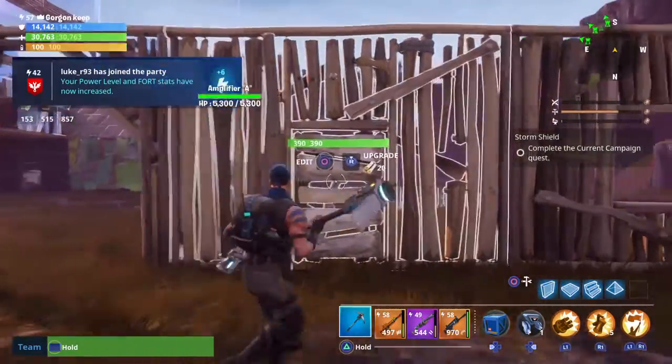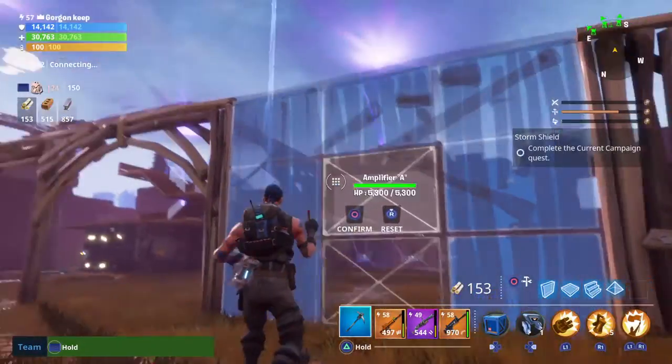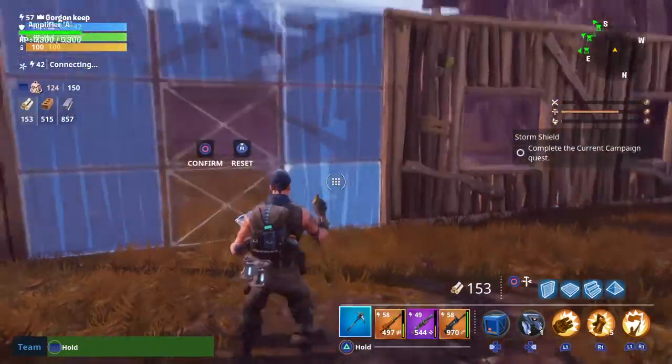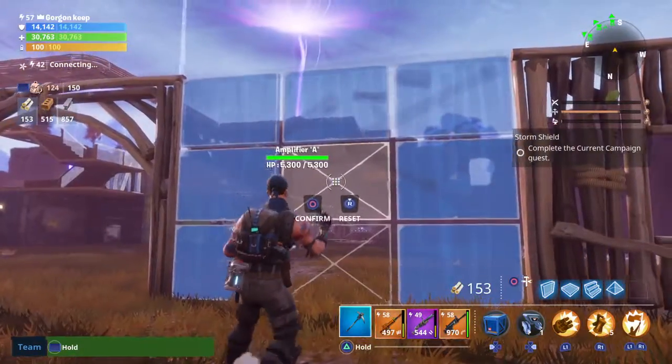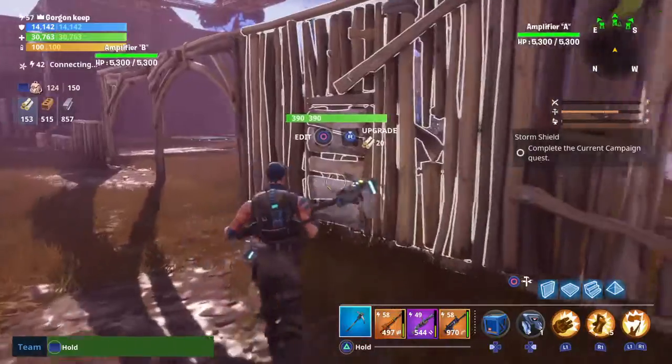Next on the list we've got a doorway. To do the doorway you just take your basic wall and take the middle one out of the bottom and the middle one out of the middle, and then you've got yourself a door.